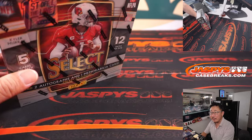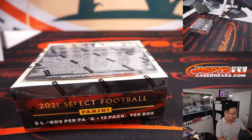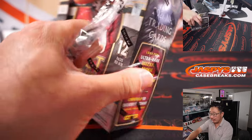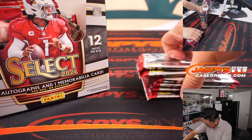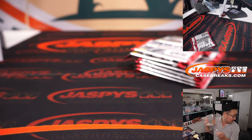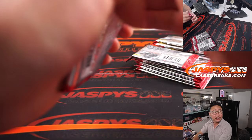First off the line, it has a lot of different exclusives in here. Plus the XRCs are live. It looks like neon orange possibilities and other parallels and prisms that we can get, that make this a pretty fun rip. Got my knife here and let's see what we got. Good luck, everyone. Same checklist as regular Select Hobby Edition, but just those different parallels in that first off the line, which is usually a little more pricier than the Hobby Editions traditionally.